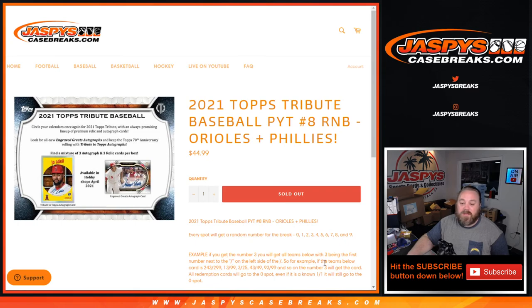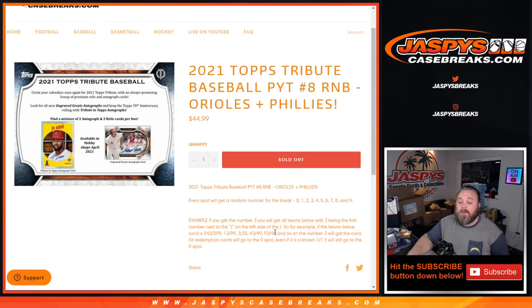For example, if the team number shown is 243 out of 299, or 13999, or 3 out of 25, or 43 out of 49, or 93 out of 99 — the number three will get that card. All redemption cards go to the zero spot, even if it's a known one-of-one.